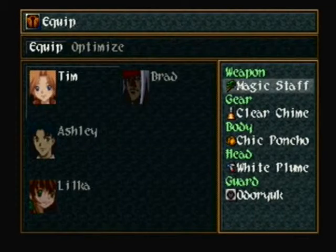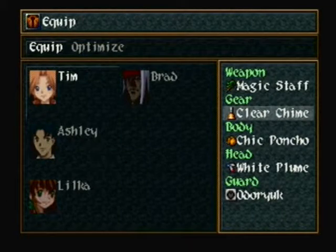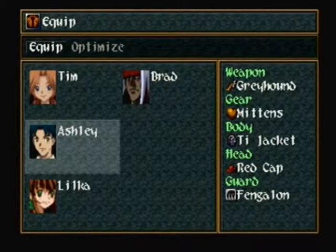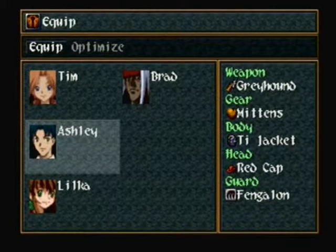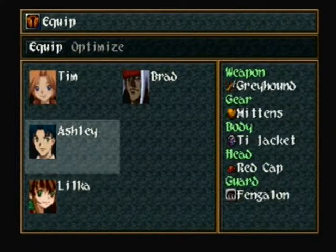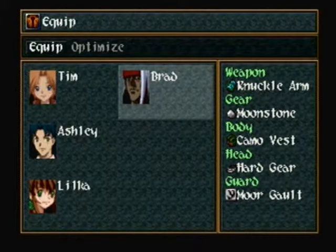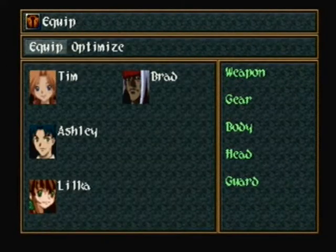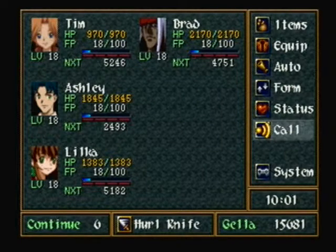I brought Tim into the party now — I'm finally going to use him. I gave him the Clear Chime since we'll be running into confusion. He has a Duru because it will increase his sorcery. Ashley here has Fangalon because he can use the stealing ability. Shooter Dark is always on Loka, along with the Mystic Word. And Moonstone on Brad because I will be using Brad eventually. Make sure you give him the hard gear if you haven't already done so.